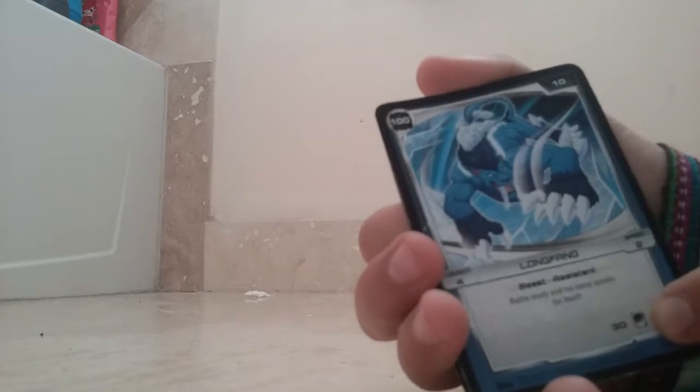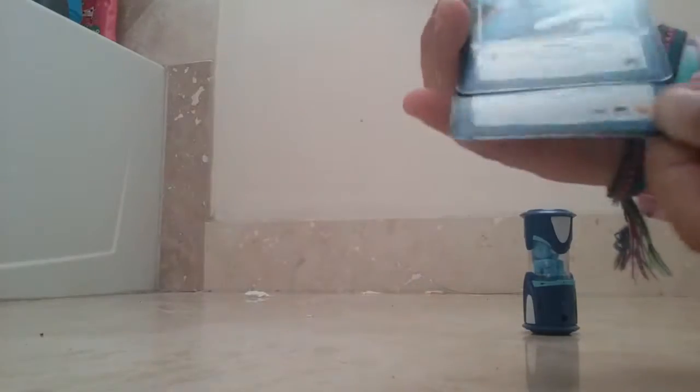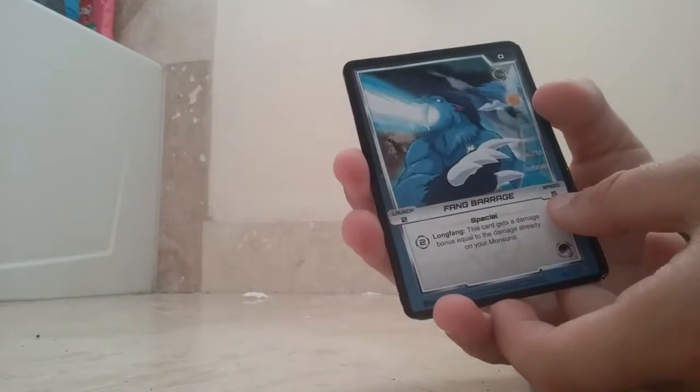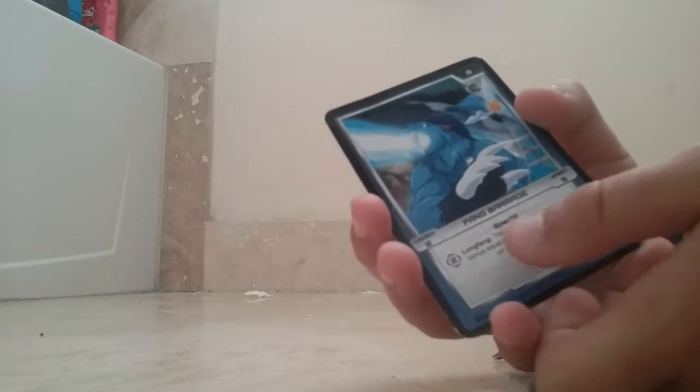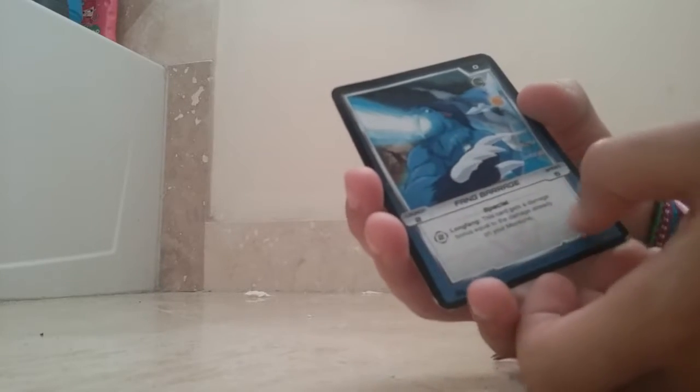It's stealth and attack, it's 30. And the last card for him — which is kind of funny because usually we have more than five — zero hit points. It's intelligent, it has intelligence and attack, the card type is stealth. Launch 2, speed 5, special. Long Fang — this card gets a damage bonus equal to the damage already on your Mon Suno. I still don't know what that number means.